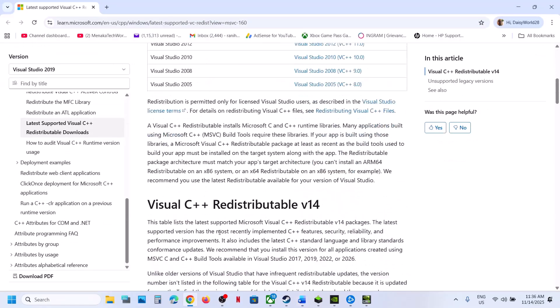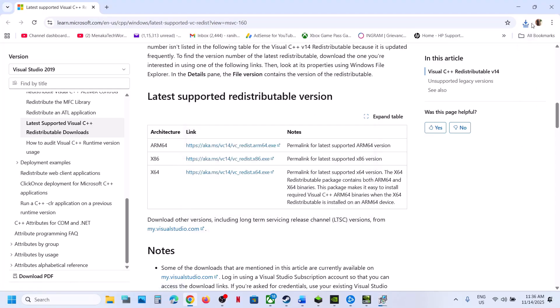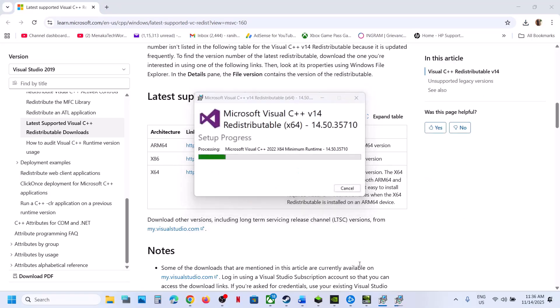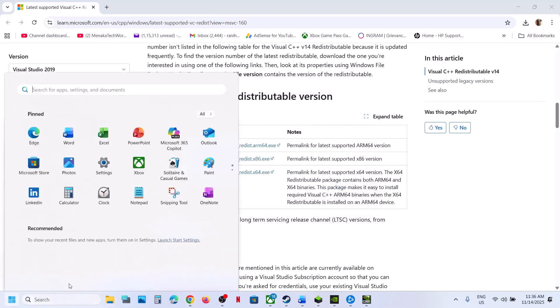The next step is to install the Visual C++ files. Open the link in a browser — it will take you to the Microsoft website. Scroll down and you will see x86 and x64 versions. You need to install both files. Click on each one, run the EXE file, click Yes to allow, click OK, then click Agree and Continue. Click Repair if you see the repair option, or Install if you see the install option. Download the x64 file as well, run the EXE file, and repair or install it. Let the installation complete and make sure both are installed.